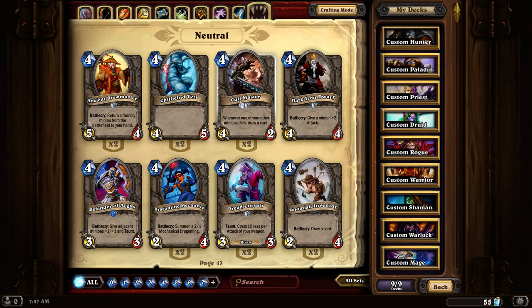Cult Master. Whenever one of your other creatures dies, draw a card. I find this card is really good with the right combinations, but other times it's just useless. You really need to know when one of your creatures is going to die to make it worthwhile. Also, because it has only 2 hit points, definitely having some sort of buff to increase its hit points is a really good option to keep it alive longer.